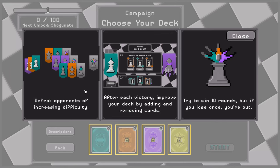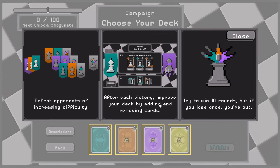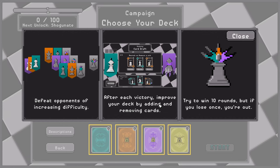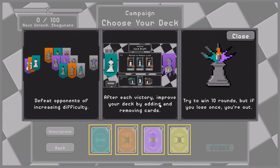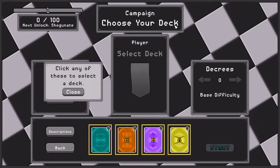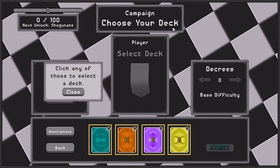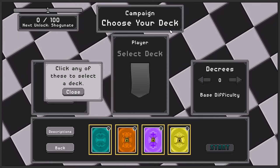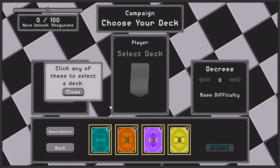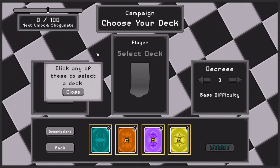Defeat opponents of increasing difficulty. After each victory, improve your deck by adding and removing cards. You try to win 10 rounds, but if you lose once you're out. I'm a simple person — I see roguelike deck builder, I'm interested. When you introduce chess and things like shotgun chess, things that make use of game rules and twist them to make them interesting, I'm always a big fan. So when I heard of this one I was quite keen to give it a try.